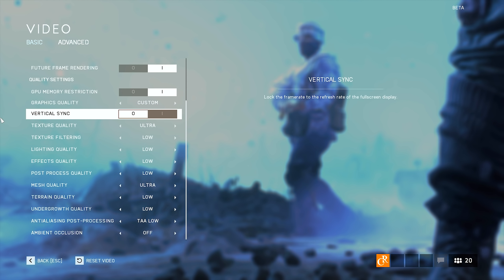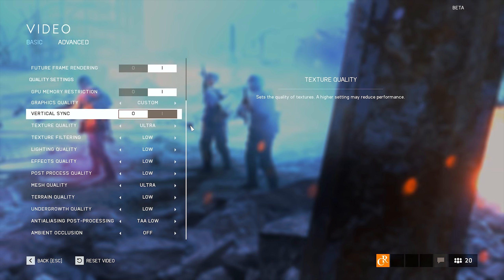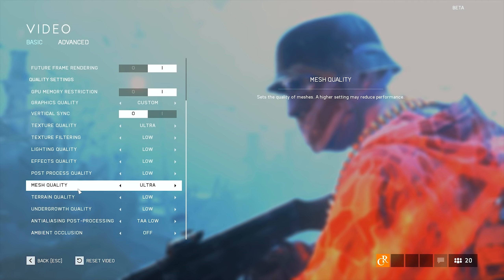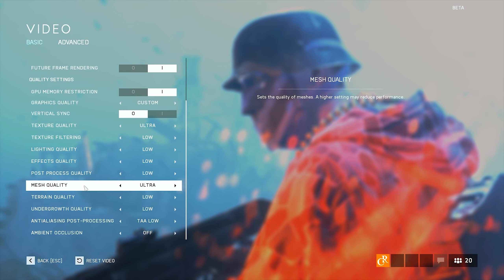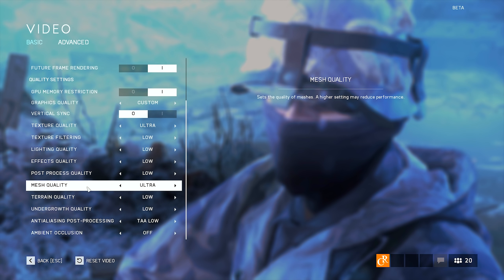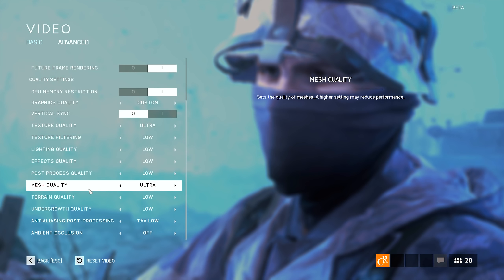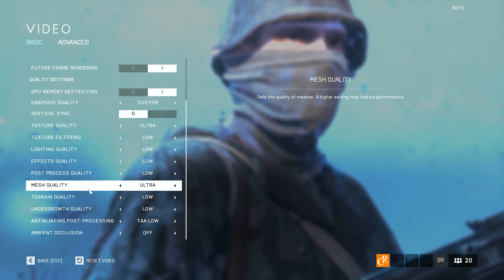These graphics settings are the ones I use for the most performance while still being able to spot enemies at a distance easily. Texture quality on Ultra, everything else on Low — except for Mesh Quality, because mesh quality is the setting responsible for rendering enemy player models, especially at distance. Make sure this one is set to Ultra. Naturally, remember that if you want a more cinematic experience and see the full beauty of Battlefield V, you should put everything on the highest settings. I use these settings because I want to maximize my in-game performance and I'm focused on scoring kills and taking objectives.